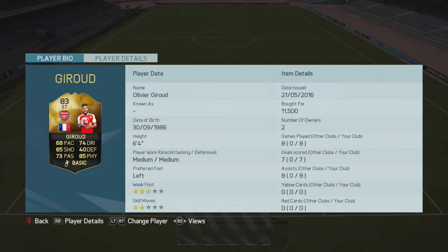Into his actual stats — not the greatest of stats. He's got 85 shooting and 85 physical. The rest are kind of average with 73 passing and 74 dribbling, along with 68 pace and 40 defending. He's 6-foot-4, medium-medium work rates, left-footed, 3-star weak foot, 2-star skill moves, and he only cost me 11,500 coins. For an 83-rated player in the BPL — probably the best league in the world — that is very, very good.